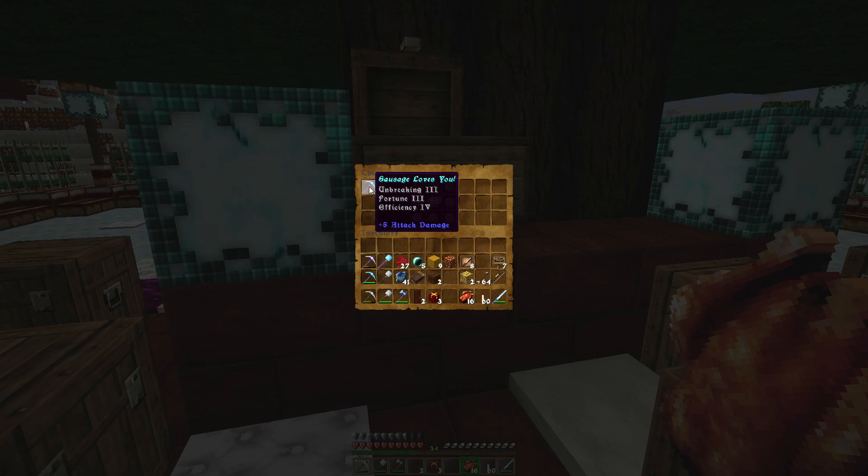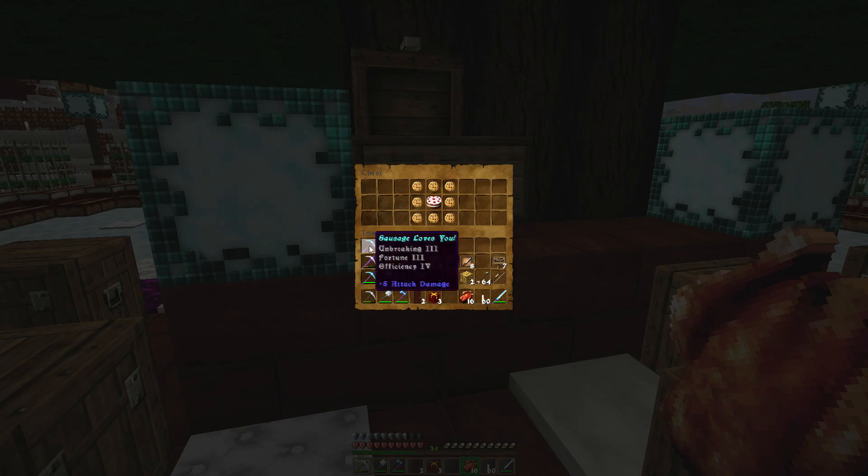My gift is right here - children, close your eyes, this may be R-rated. Oh, wicked! Look at that: Unbreaking 3, Fortune 3, and Efficiency 4. Oh my god, that is awesome! Sausage loves you. I don't even know if I want to use that. And I got cookies and cake for Christmas - I'm gonna take a couple of those and leave them out for Santa.